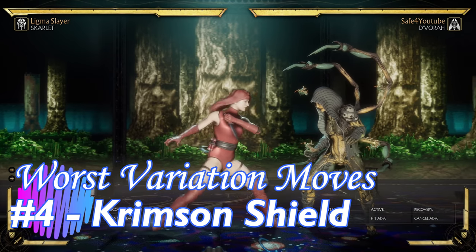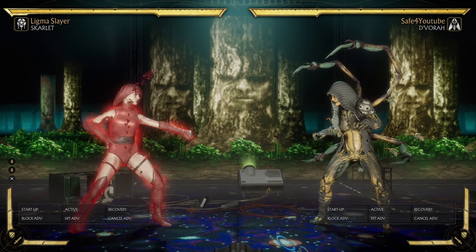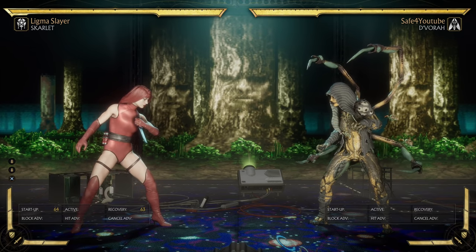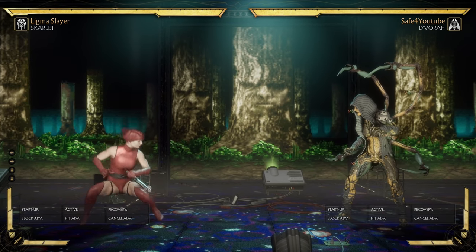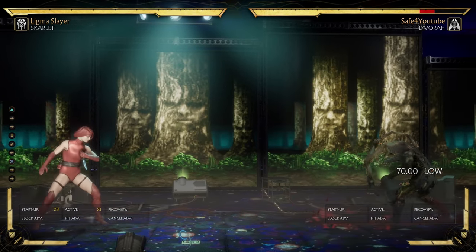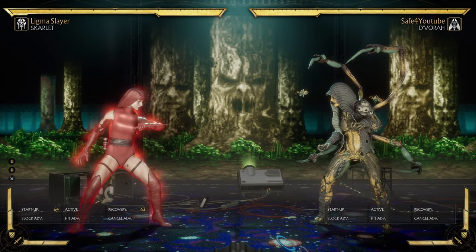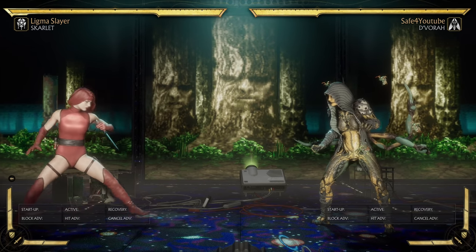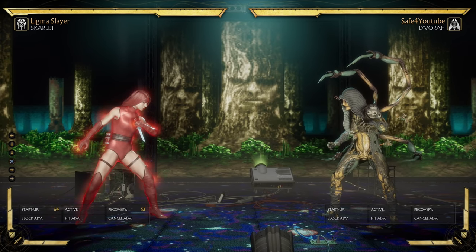At number 4, Skarlet variation 3. When the new variations came out I had a lot of hope, but a lot got nerfed — standing 4 doesn't hit Boiling Point anymore, but that's not what we're talking about. We're talking about the Crimson Shield, and what a dumb move it is. It doesn't last long, it's a damage-resisting move — while the buff is up you take less damage — but it takes over 100 frames to start up. Skarlet is not hurting for options at full screen at all.